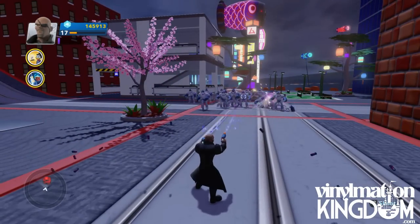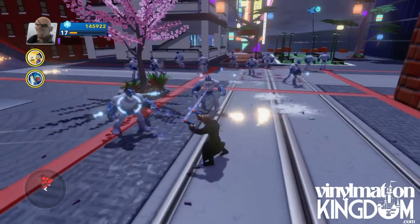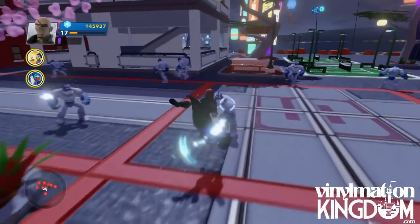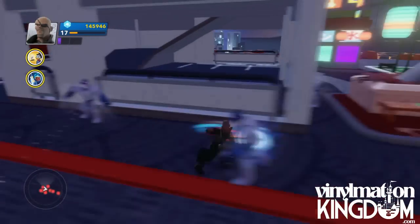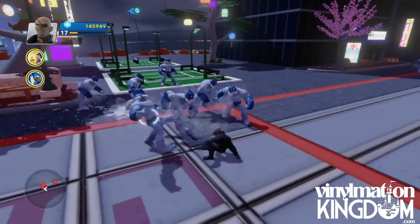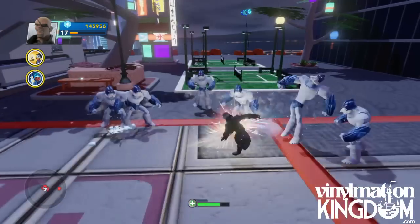First off, he's very good at ranged attack as you can see here — he is basically blasting. That's his main sort of weapon. Then when we get a bit closer to the action, he can use some combinations such as kicks and punches. He's also got a sliding move where you can see he slides along, shoots, and ducks around. These are all just part of his combos.